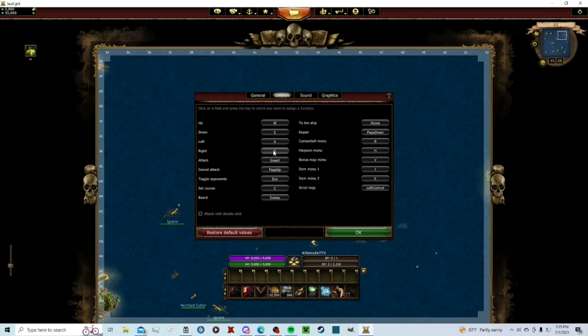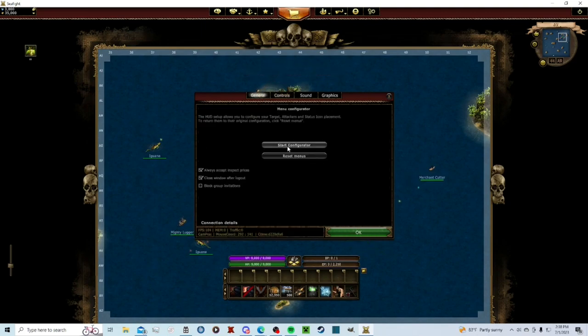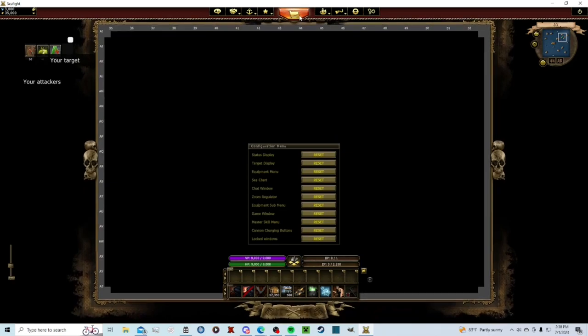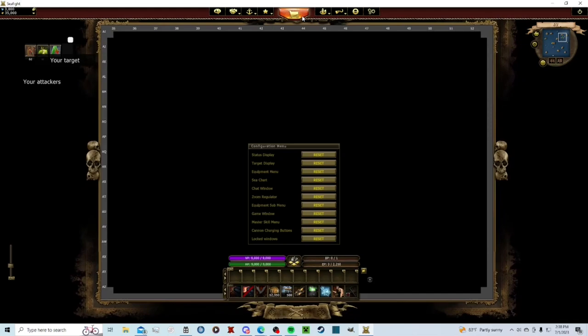For controls, I use WASD for up, down, left, right. I have a gaming mouse, so I just click one of four buttons for attack, cancel attack, board, and repair. I don't really use anything else. Under General, click Start Configure — I like to move my map to where you can still drag it but it's easier to access.